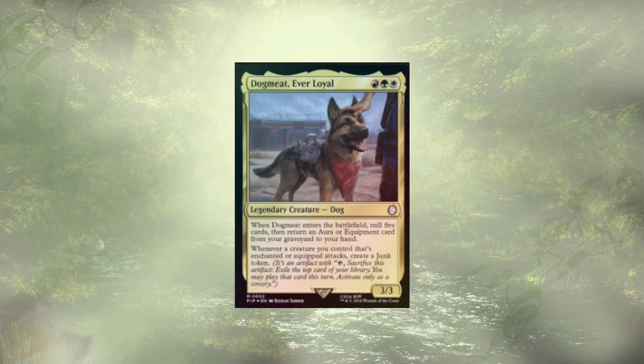Welcome back to another MacDakTak. Today we continue our crawlout through the Fallout with Dogmeat Ever Loyal. This Naya commander is going to ETB, mill some cards, and let us cheat back an aura or equipment from our grave back to hand. Whenever any of our equipped or enchanted creatures attack, we're creating those junk tokens for a little bit of impulse draw. We're taking 10 cards out and adding 10 cards back in, leaving our lands untouched. Let's take a look at what didn't make the cut.